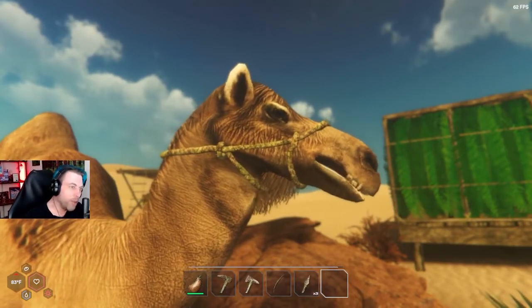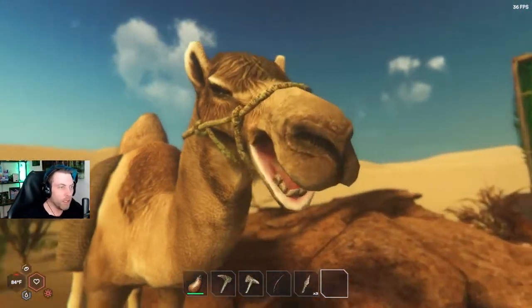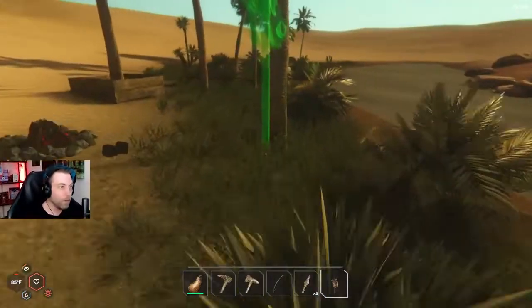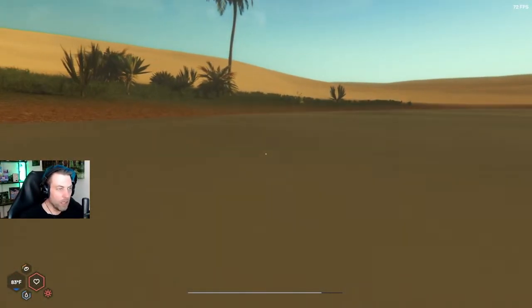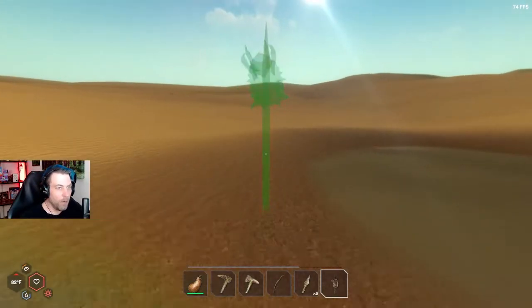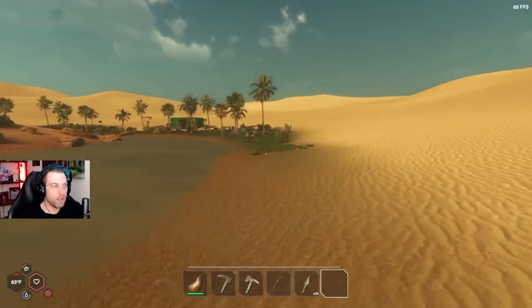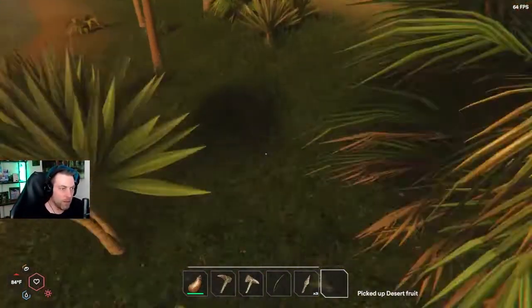Jeffrey, how are you doing today? I was talking to you, Jeffrey, and you rudely just ignored me. Are you okay? Good to know, thank you very much. Where are we gonna be placing this? Spike with alien head — I wonder if I can get like a row of them. Let's put it right there. Maybe we can make a row of these and go around our little area, just because we can. Got the desert fruit. Hey, frog — don't really need to get any frogs at this moment.